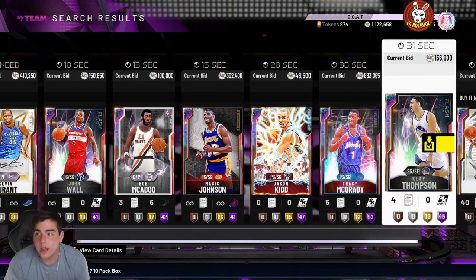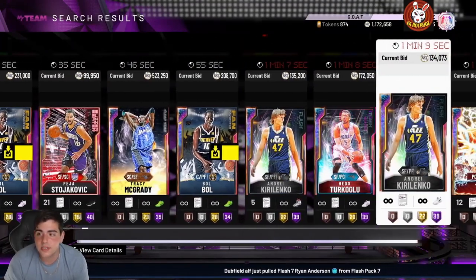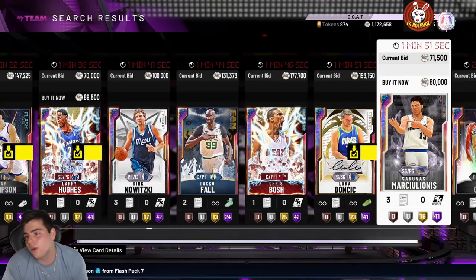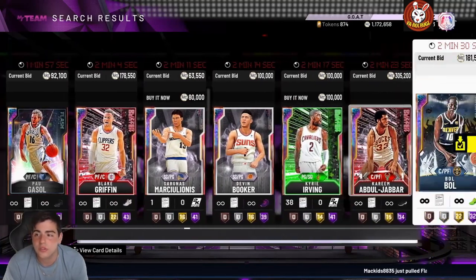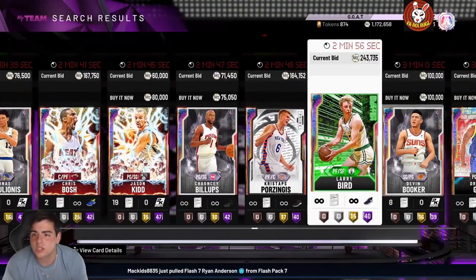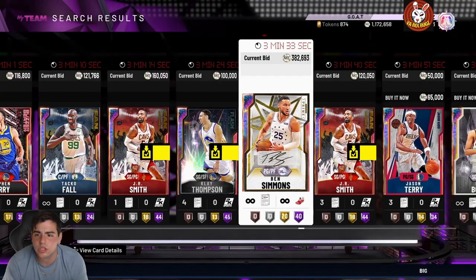Let's go over the market a little bit. The market is inflated big time right now. The only one who's not really inflated is Klay Thompson. Tracy McGrady is up about 100K from yesterday. Vlade Divac is up about 60K from yesterday. Jason Kidd — the Opal buyouts never really rise, they kind of just stay at their value. Luka Doncic is around the same. Pau Gasol is around the same. Blake Griffin is up a lot — like 150K yesterday. Kareem was selling for like 280, now up to 305.